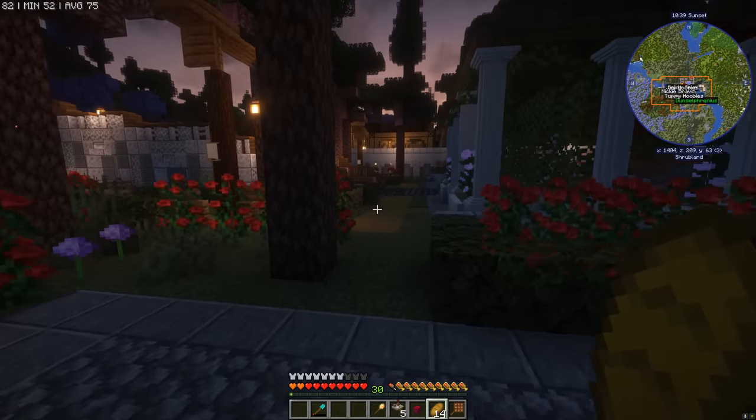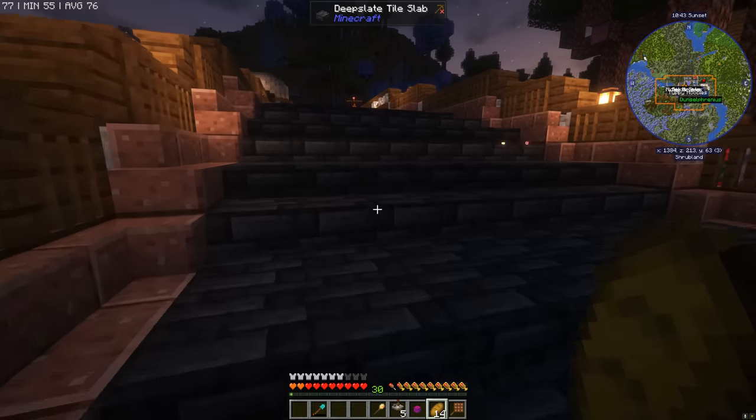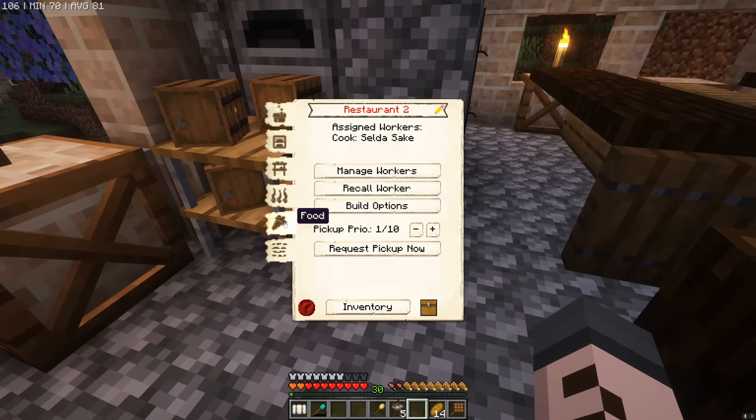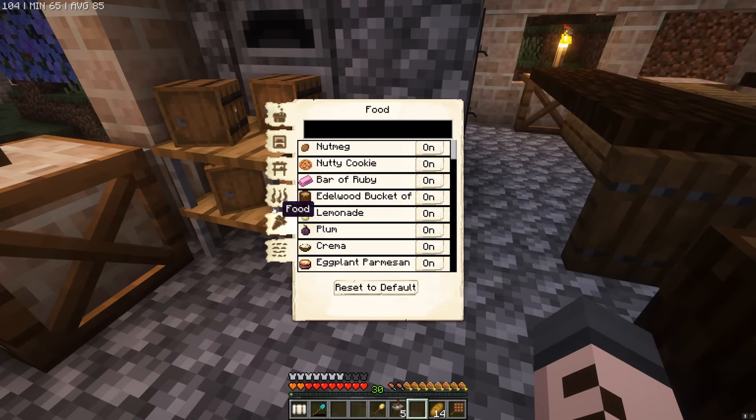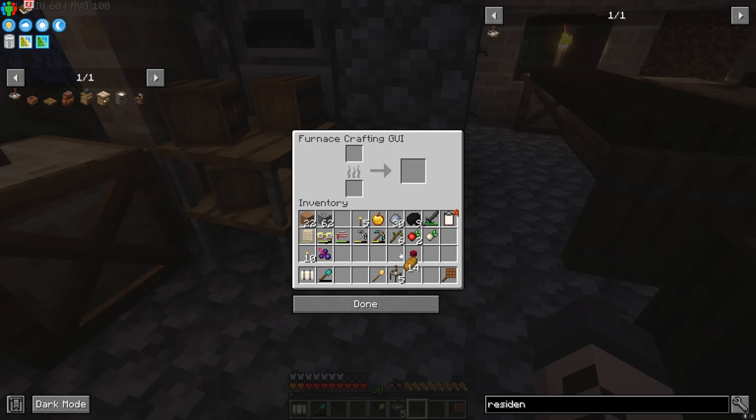Some of you guys in the comments said I didn't configure the restaurant correctly, so I want to go and double check to make sure I have. We have the food here and all of it's set to on. We also have the fuel set to jungle planks — that's great. But we haven't actually taught our worker any recipes, so let's see if we can do that now. Let's teach them how to make toast.